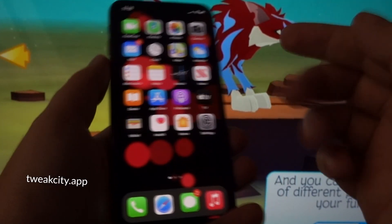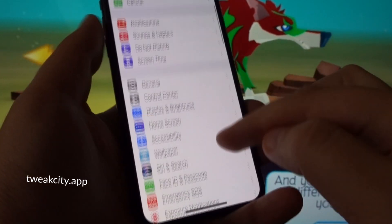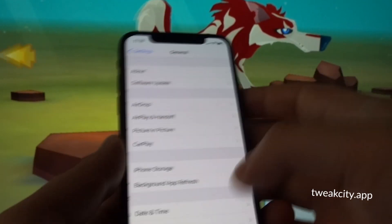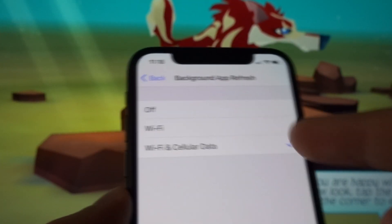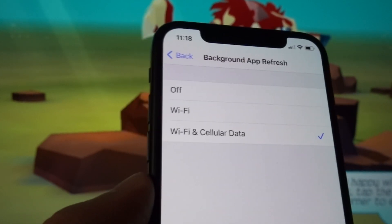First things first, you have to locate and open the settings of your phone. Step number one is to go to your general settings — this is only for iOS devices, and this is where Android users do one step less. Go to background app refresh and make sure it is set to Wi-Fi and cellular data, and nothing else.